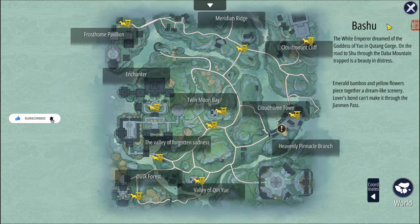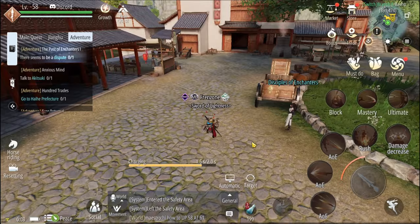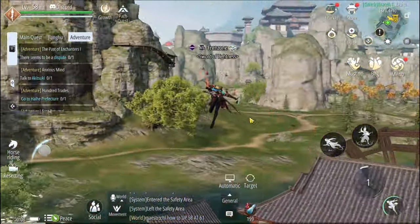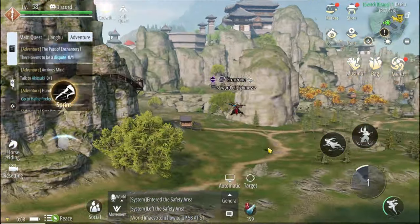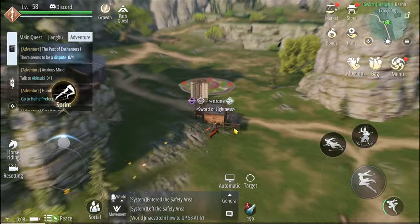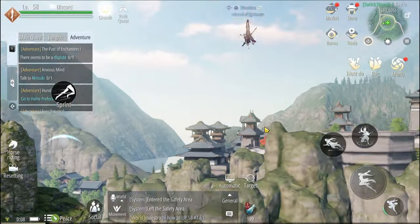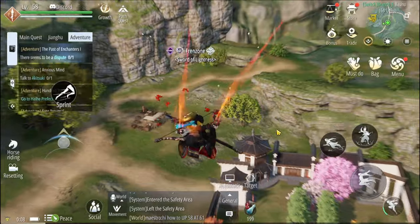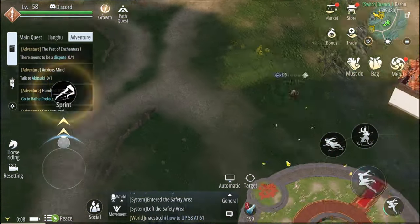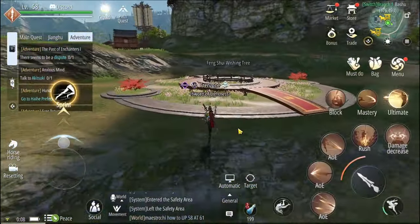Speaking of the open world — the open world is massive. This is just one map. At level 15 to 20 you will unlock the ability to jump and fly. Even with all these abilities, the time it takes to go from one end of the map to the other is long, so prepare to use teleportation a lot unless you want to explore, because there are quite a lot of hidden quests in the open world.